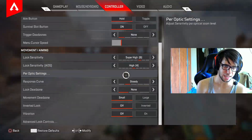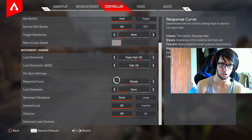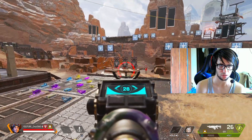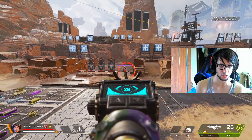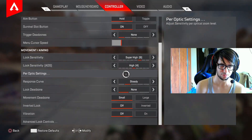It feels like steady has a higher response curve than classic. Classic is less response curve, steady is more. It takes more time to maneuver up and down and all that. It even feels like dead zone — but I know it's not dead zone because we have dead zone set to none. It's just less responsive.